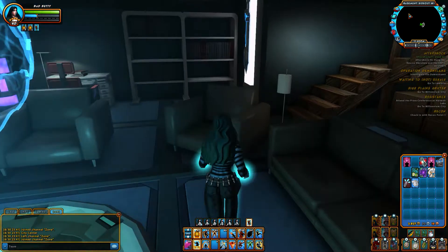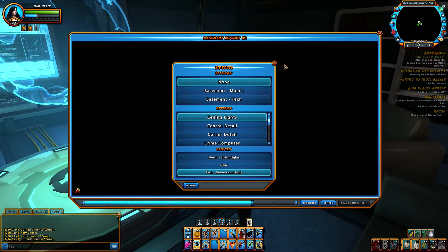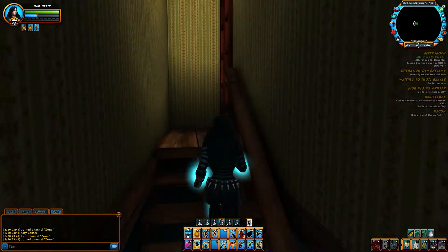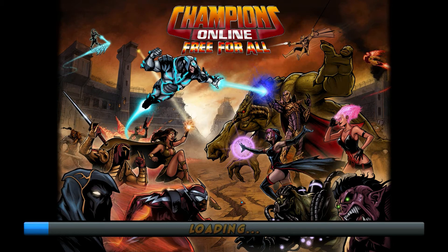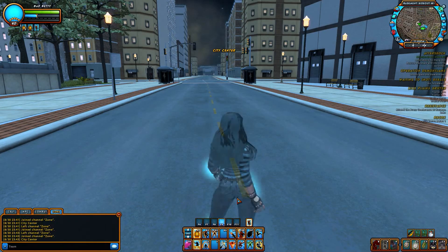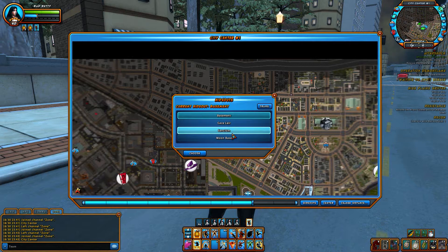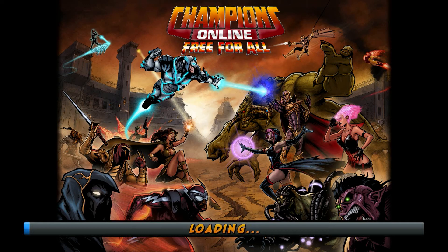Let me test something. I'm gonna go to a different hideout and see if it's at the crime computer still. I'd hate to say it's at the crime computer when it's only at the mom's basement crime computer. Like you go to a cave and it's not there, you're like, ah where is it? Let's go to a cave. If it's at the cave crime computer then it should be at the other crime computers.